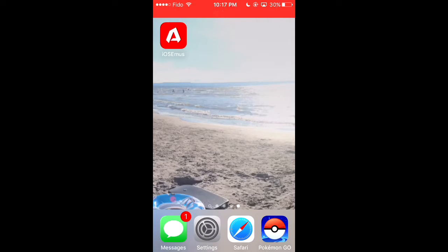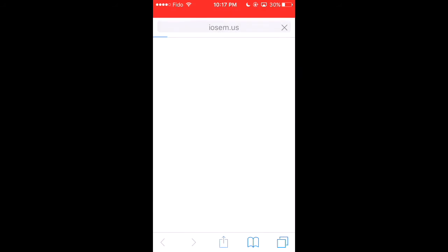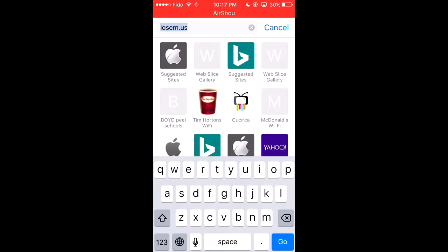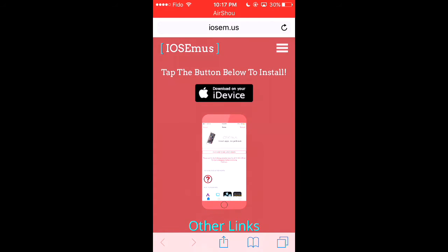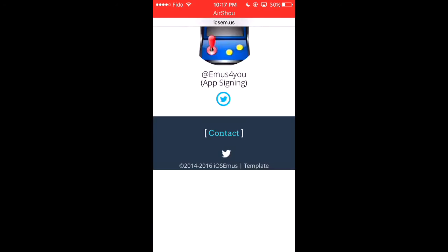To get this app, it's not on the App Store. All you have to do is go to — you have to write exactly this — IOSEM.US.GO. It will take you to this page. You don't need to scroll down, it's irrelevant, you don't need anything else.